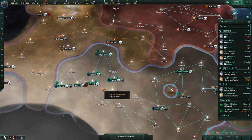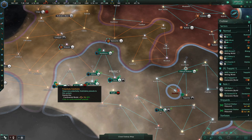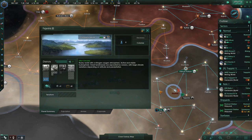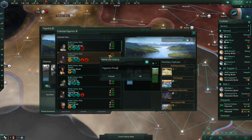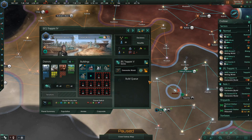Given our money and minerals situation, I feel like we're in good shape to go over here and start colonizing some of these other worlds. This is a big world — size 17, it has a bunch of food. So let's colonize that. Fajantres 3 — I don't know why the game just doesn't automatically choose that name for it again, but it's what they do.